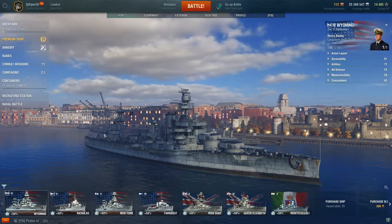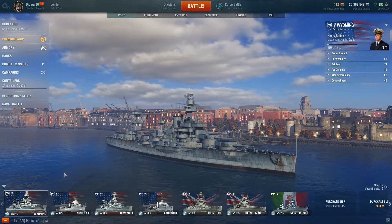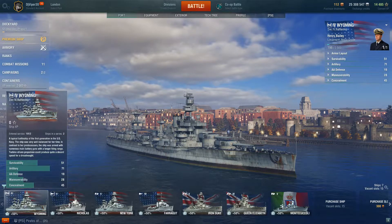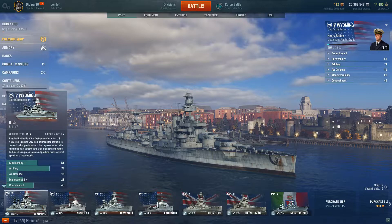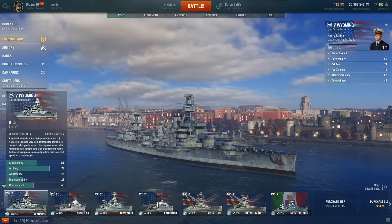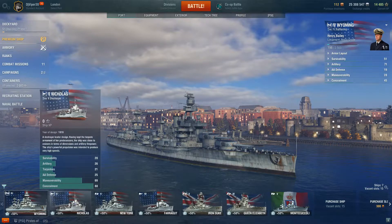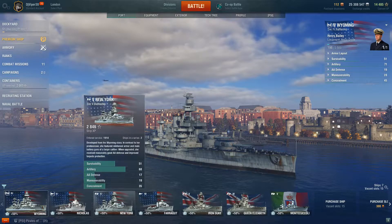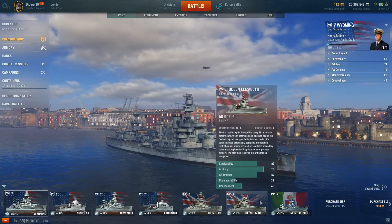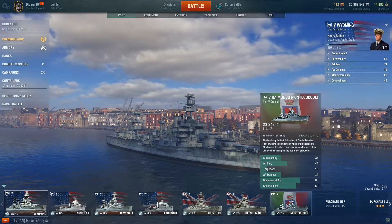I'll show you as we go along. These are my ships here at the bottom. This one is a battleship - it gives you the stats: survivability, artillery, defense, maneuverability, and concealment. Each ship will be different. I've got a battleship, a destroyer, another battleship, another destroyer, more battleships, and a cruiser.